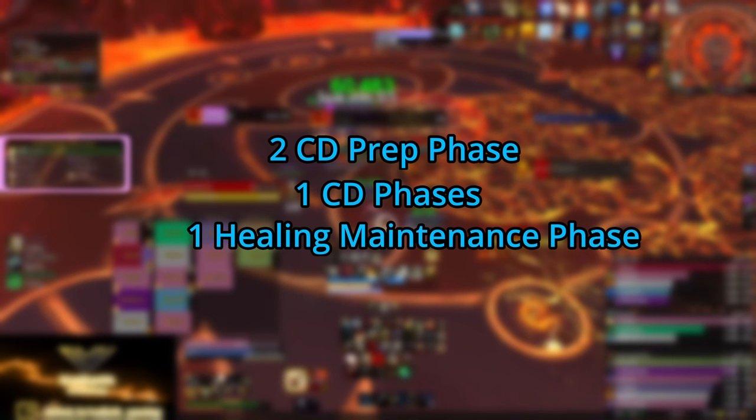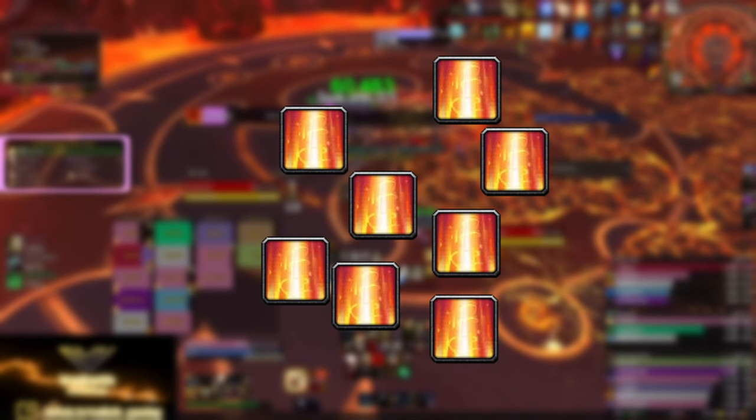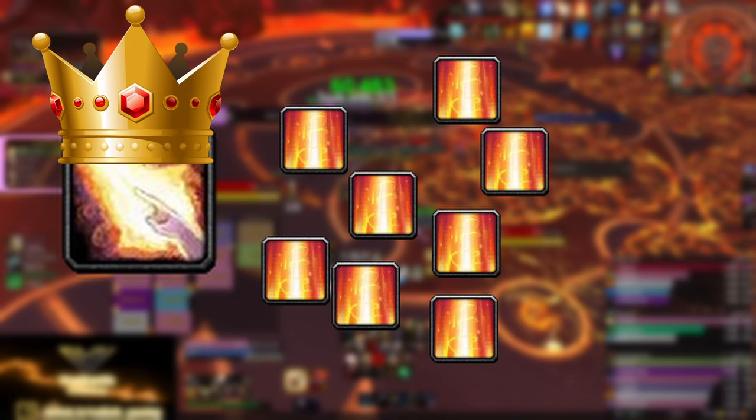Let's pause here for a moment. What we just went over is about 45 to 50 seconds of the beginning of this fight — we had two CD prep phases, one CD phase, and one healing maintenance phase. In order to execute all of these phases efficiently, we have to ensure that we are constantly applying glimmers to our party members. If we do not quickly get our glimmers out before the next damage cycle, we are losing out on healing throughput. Holy Shock usage is the highest priority spell at all times — no other ability in our kit is more important for our healing throughput.